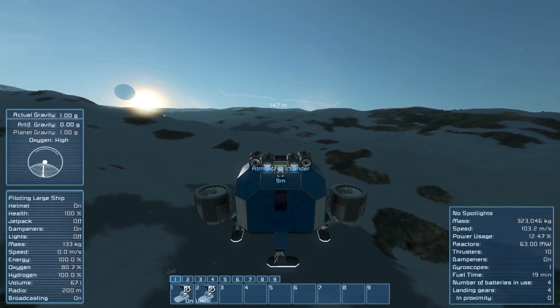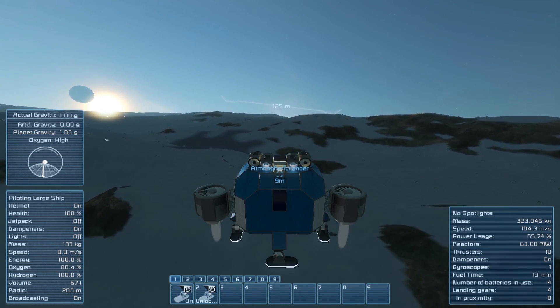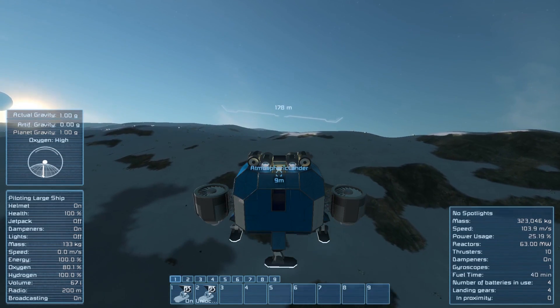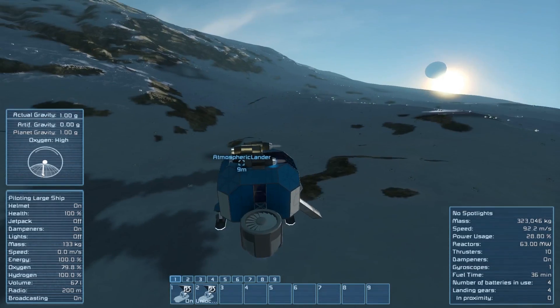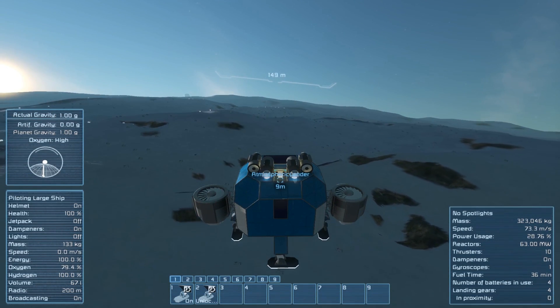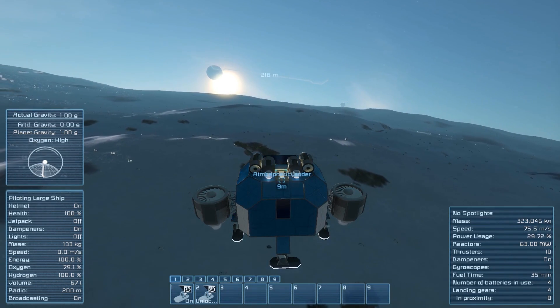We're just going to hover a little bit, float around, and investigate some of the more likely-looking spots to see what ore is in some of these grey patches. In this case I've passed up a couple of grey patches because I'm heading towards a slightly flatter bit of terrain. It's obviously very helpful, especially if you're building wheeled vehicles, to have a flat bit of terrain to start on. So I'm looking around for somewhere flat and somewhere with decent ore available.